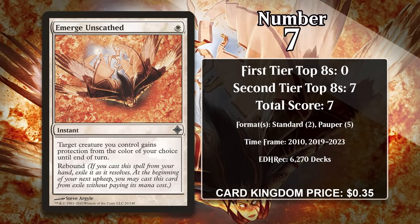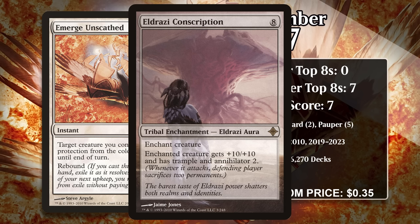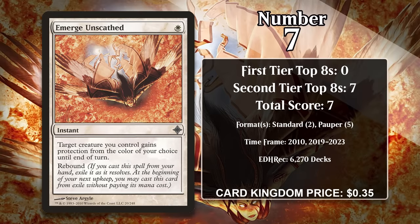At number 7, it's Emerge Unscathed. This is a strictly better version of Center Soul, as it has the exact same effect for only a single white mana. It saw a bit of play in Standard, where it featured in decks that tried to cheat Eldrazi Conscription into play — Emerge Unscathed could protect the creature, prevent removal from blowing you out, and then the second trigger would make the creature even harder to block, and those two swings usually meant game over. It's also been played in Pauper, where it tends to feature in heroic decks much like the Standard ones Center Soul was part of. It doesn't have any points so far in 2024, but it certainly isn't impossible for it to put up some more top 8s in Pauper.